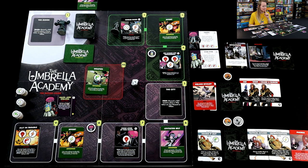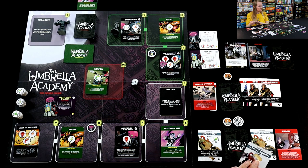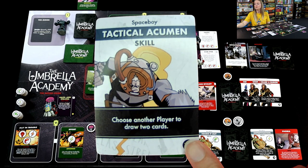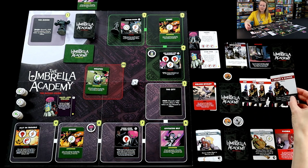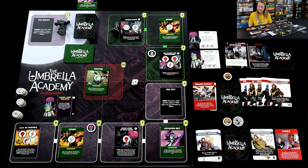Back to Space Boy. Space Boy might just be ready to give some cards to Rumor so Rumor can continue doing really cool stuff. So he's going to use his tactical acumen — choose Rumor to draw two cards. Playing it for that ability, Rumor draws another skill card and yet another skill card. Space Boy better get off the moon so we can start doing some of that really cool stuff.